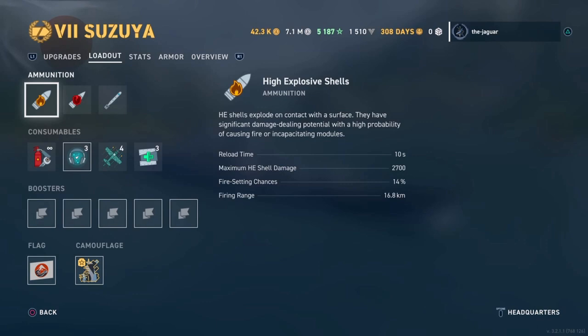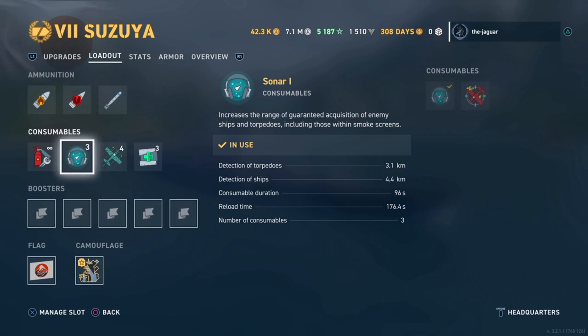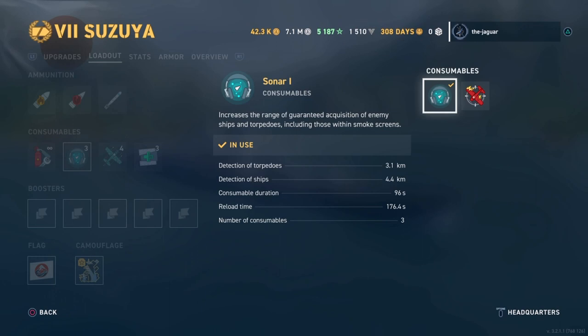Let's look at the loadout. There's standard ammunition, HE explosive shells, AP shells, and torpedoes. The configurable consumable slot is either Sonar or Defensive AA Fire. I've left it on Sonar because Defensive AA Fire is really only useful in battles with aircraft carriers, and there's no way to tell if you'll face one — so it's a big thing to give up for a 50-50 shot.